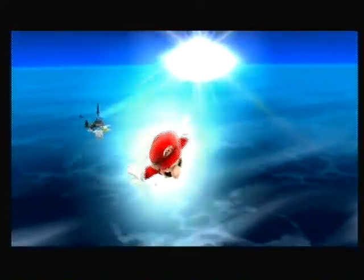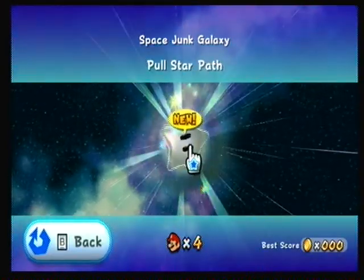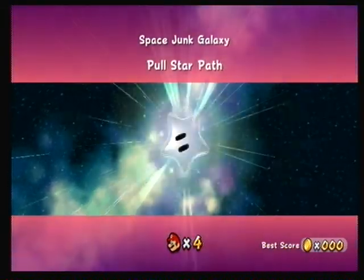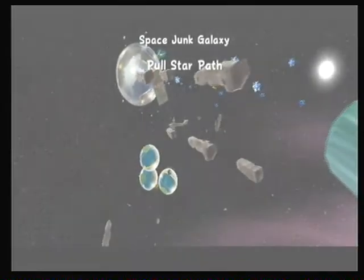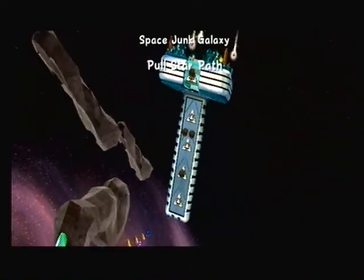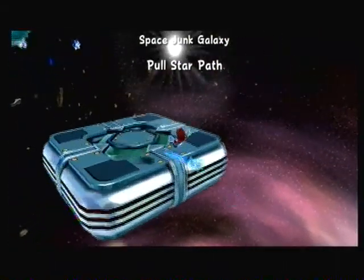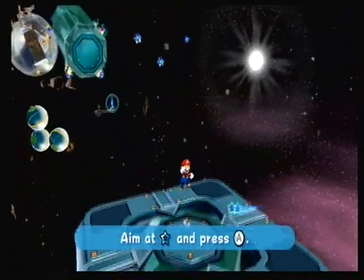Space Junk. I could probably wrap that in an innuendo — I'll let you guys do that. Space Junk Pool Star. There's two right there. I like this galaxy because it's pretty much like an asteroid belt, and asteroid belts are cool. It kind of has that Star Fox appeal to it. Obviously you're not going to fly the whole thing, or it wouldn't make this a Mario game at all.